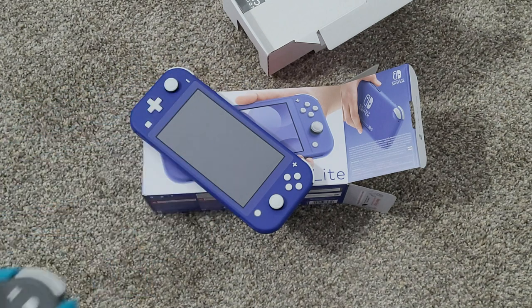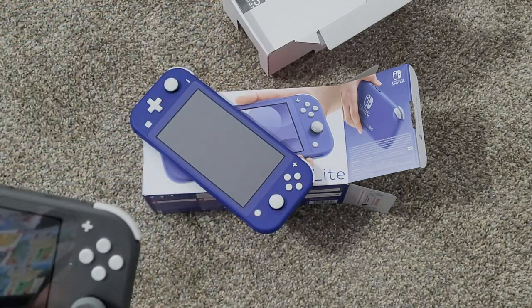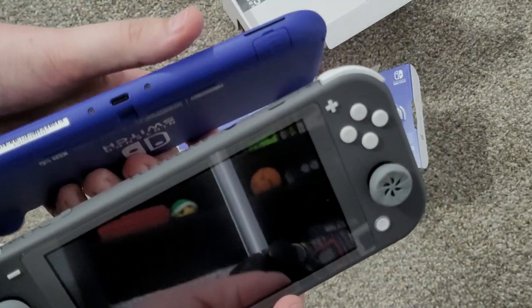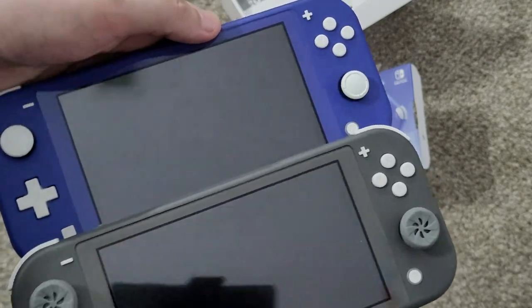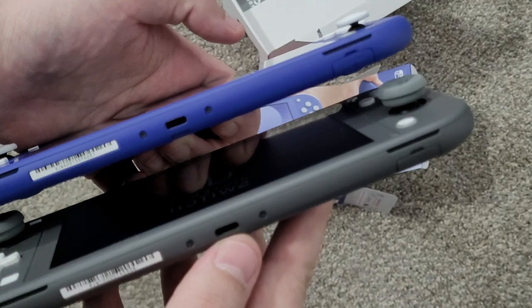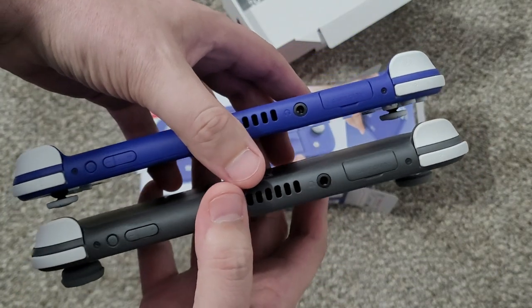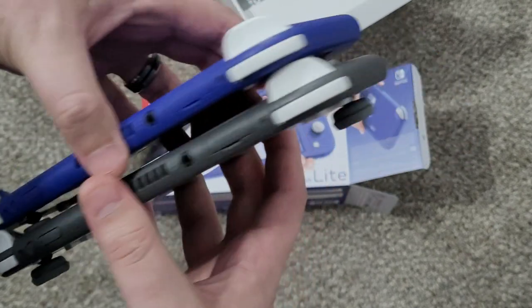Here we have the gray one. I'm trying to take the case off without breaking it — you can see the teal and gray case I have on it. Teal and gray is one thing, but teal and indigo is another. All the buttons seem to be the exact same color — white. I put toppers on the sticks to protect them. Everything else looks exactly the same. I don't see any differences or variation in console design. They didn't change anything whatsoever besides the color.